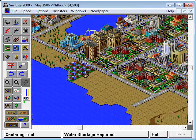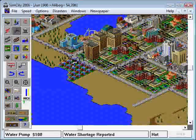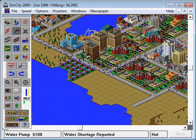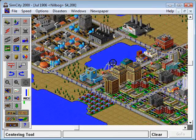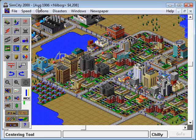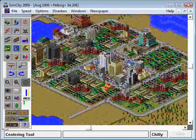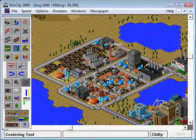Apparently the water system that I've built has a fatal flaw in it — it pumps half of the water I'm creating over into the desert or something, since it seems to be vanishing constantly. You also end up getting a higher demand on water depending on the seasons — summer, obviously, people are going to need more water; the winter months, not so much.